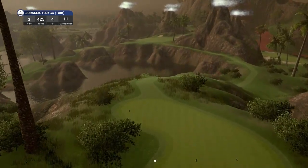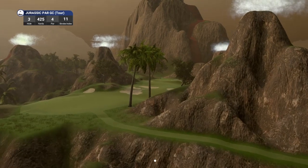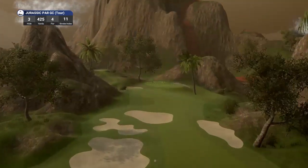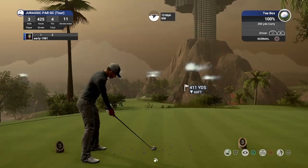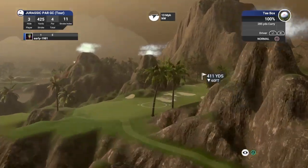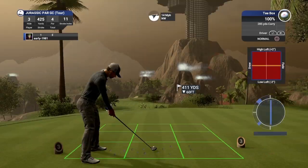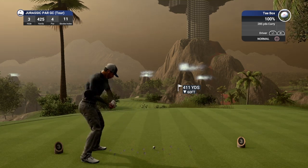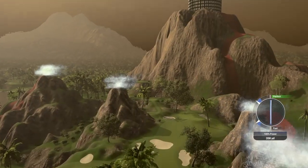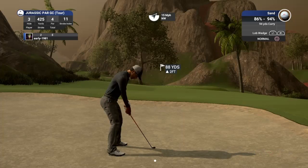Par four playing 425 yards, stroke index 11. I think the smoke coming out of the volcanoes is such a creative idea, very very cool feature. This is a dogleg right — this is the hole where I got the error report, the blue screen. I did manage to find the fairway here, which gets you a challenge unlocked. I have no idea what that thing is up there — the drone just won't allow me to have a look. I imagine it's a lava-making machine or something. That 14 mile per hour diagonal wind — just applying a touch of draw. This is the hole where I got the error report. I've had three error reports today, which is three too many.